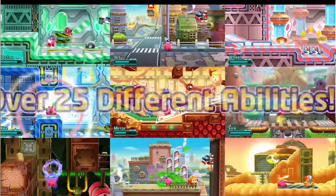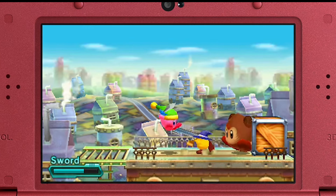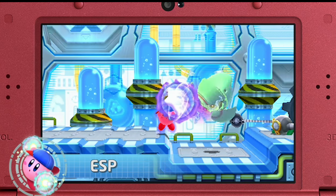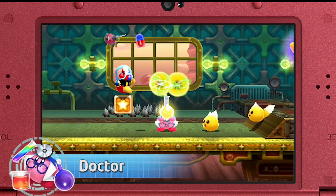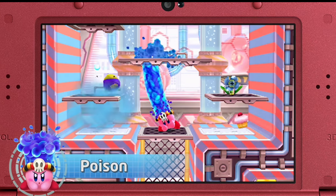Next I'm going to talk about the abilities in the game — the enemies you can absorb or scan that change your move set. This being my first proper Kirby game, I didn't realize just how many abilities you could absorb, or just how many moves those abilities can give you. You have moving attacks, jumping attacks, up and down attacks — depending on which ability you've absorbed, it changes the moveset entirely. I didn't quite realize the depth that each ability can give you, so that was really interesting and exciting.